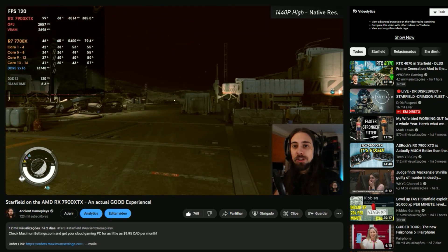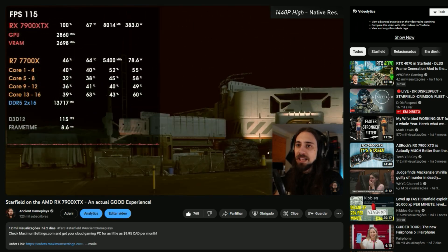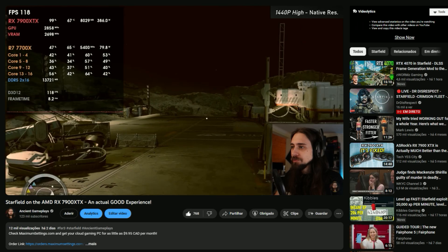With higher-tier cards like the RTX 4080, the difference would likely be even larger. Nvidia cards have significantly bigger CPU overhead, so they generally perform worse in CPU-bound scenarios, and Starfield is extremely CPU-bound. If you were running these tests with a 4080 instead of the RX 7900 XTX, you'd most likely see an even bigger difference in terms of RAM frequency impact. So if you're having lower than expected performance, check your RAM kit. If you need a better one, get it. If you can tweak your current kit, do it — you'll get more FPS for free.